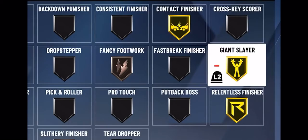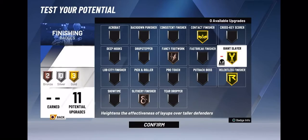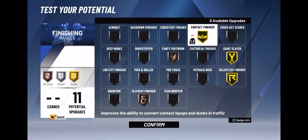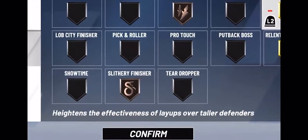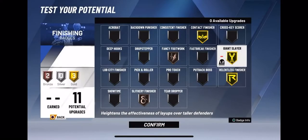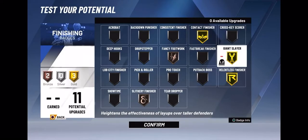I put my badges on, let me show you how I did it. I went with gold contact finisher, bronze fancy footwork, gold giant slayer, gold relentless finisher, and bronze slithery finisher. I went with these because gold contact finisher, gold giant slayer, and gold relentless finisher are all going to help me finish very well. Giant slayer heightens the effectiveness of layups over taller defenders. So my player is a pure playmaker but I'm gonna shoot well, finish well, and dribble well. All around I can literally do everything — dunk, finish, shoot, dribble. My player is insane.